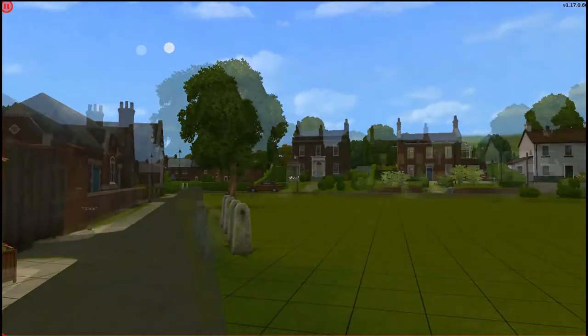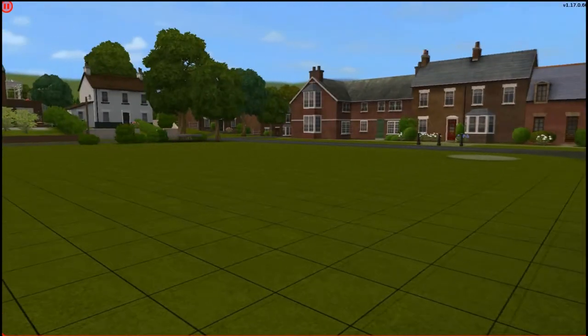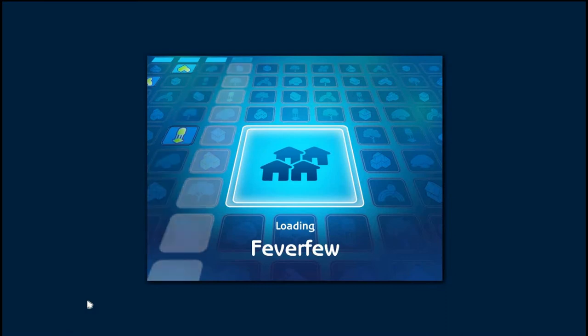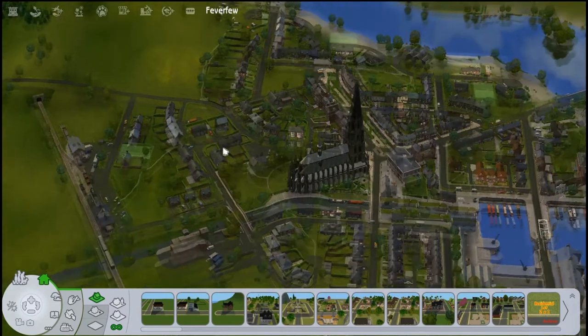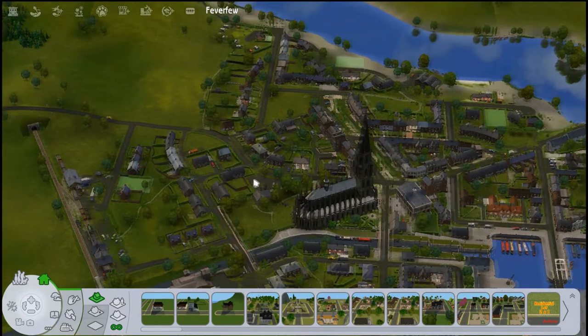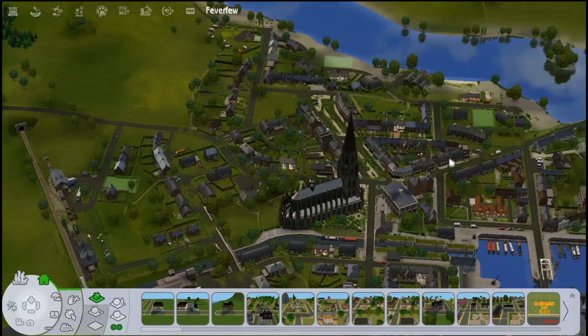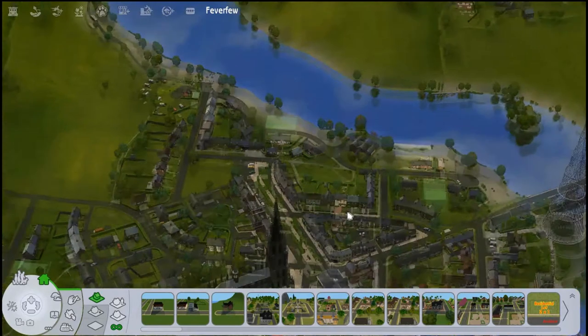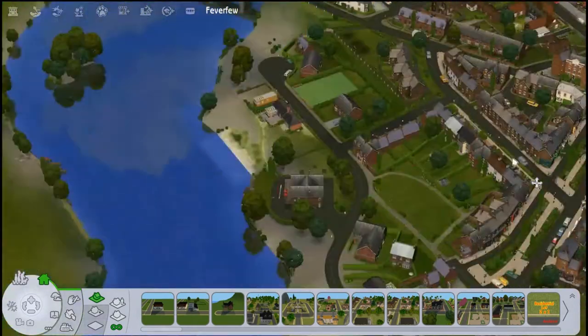It has a little kitchen here. So that is the pub on Village Green — you could also turn the green itself into a park of some sort. I don't want to go into all the residential lots because I feel like they are going to be sparsely decorated. If you want to see the residentials in your own game you can go ahead and do that. Let's go somewhere else.